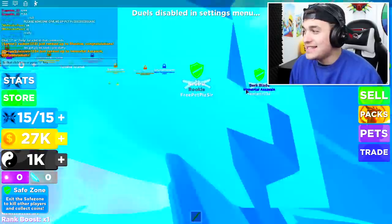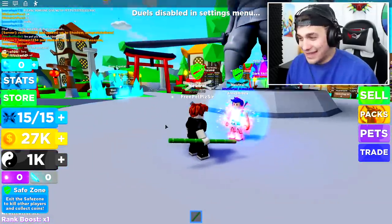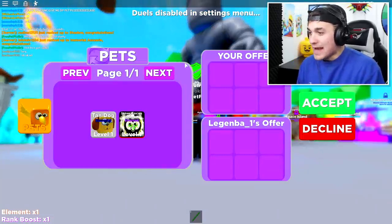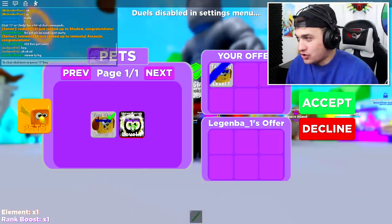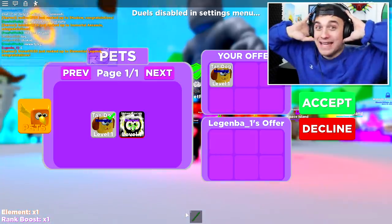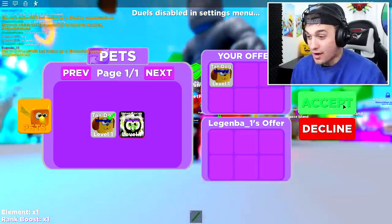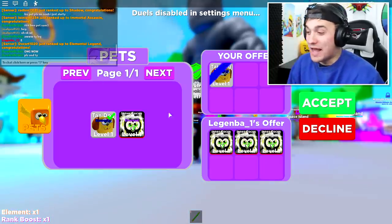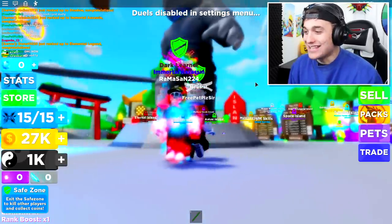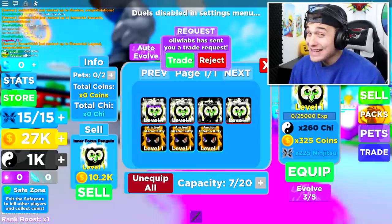Let's see what else we can get. 'Free pet please, I'm a noob, I just started!' This guy Alexy Betty might have something, and then somebody else traded me — why is everybody being so nice? Oh my goodness, is she going to give me a sea master? A dark storm elemental hydra? She just gave me a ton of inferno kitties — not that bad actually!